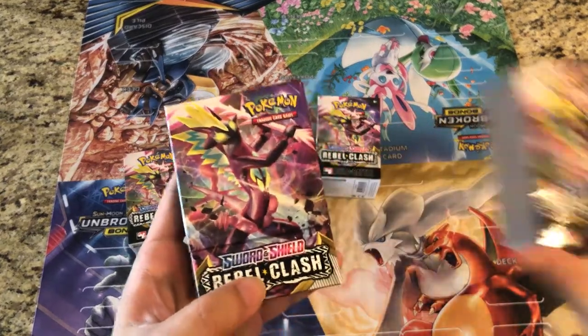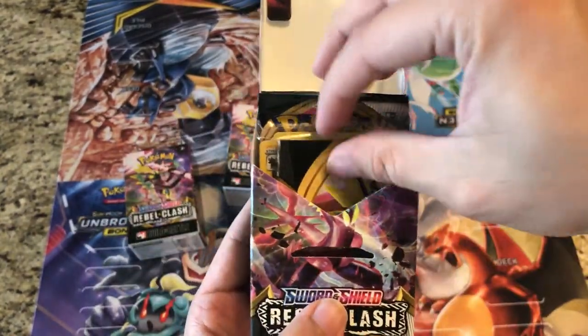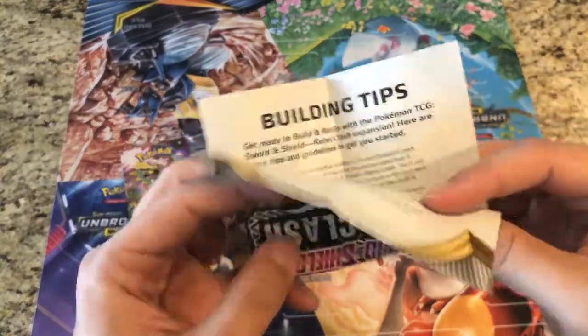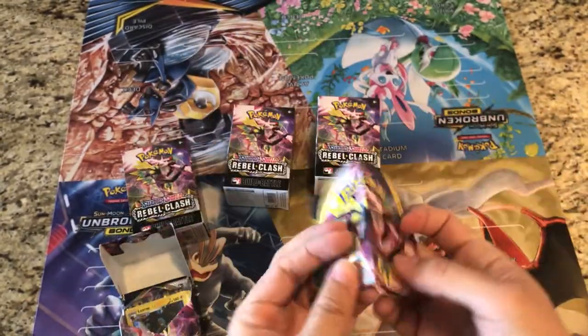Pack number one — you get this nifty little sleeve for your deck box and a little guide. I'll show you guys the first one — a little building tip, a little poster. This is exactly the same in every box.